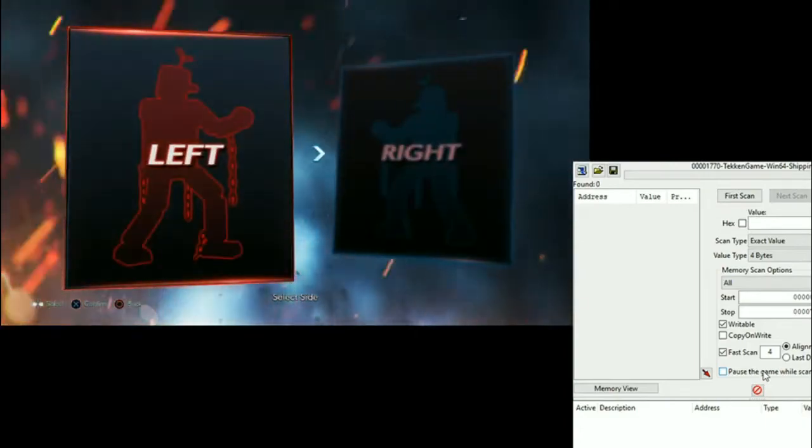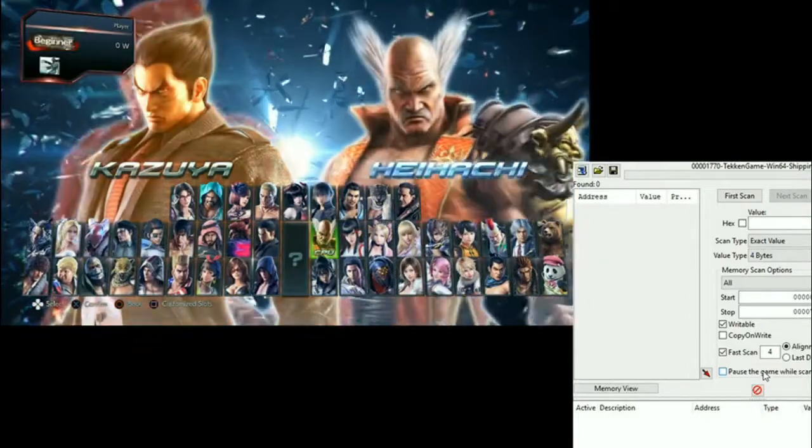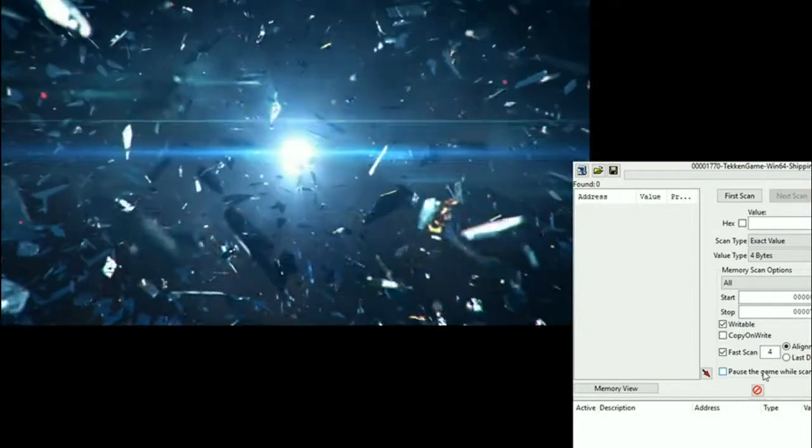In practice mode, select Kasia and any other character, then load any random stage you want. Let practice mode load.